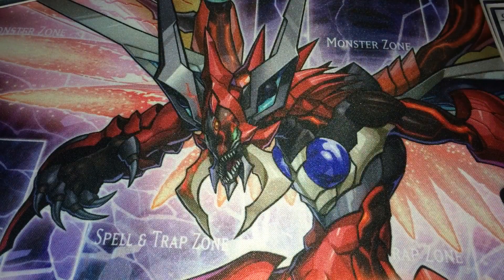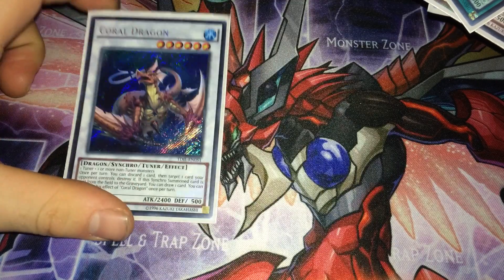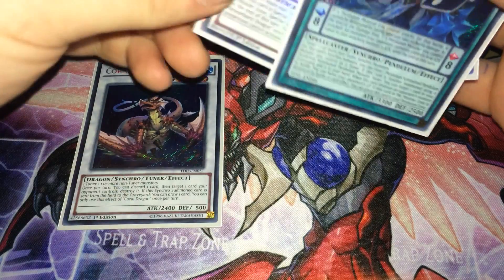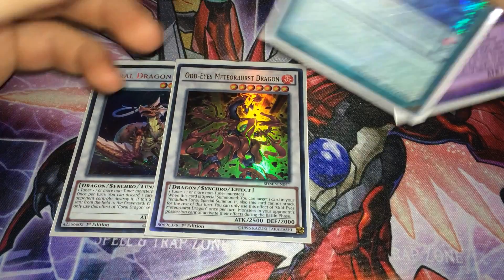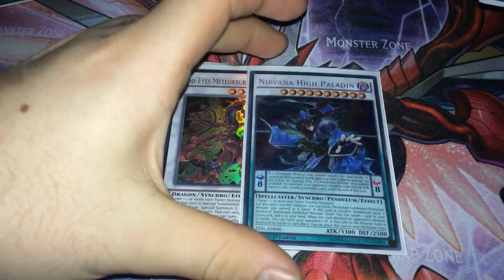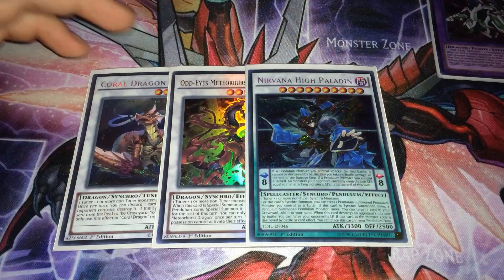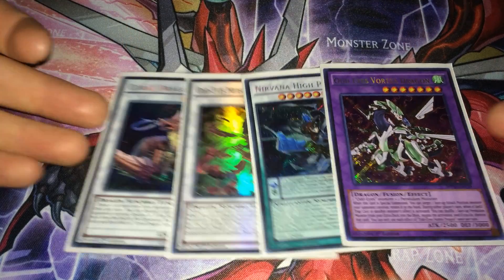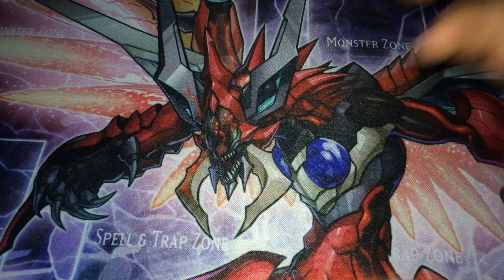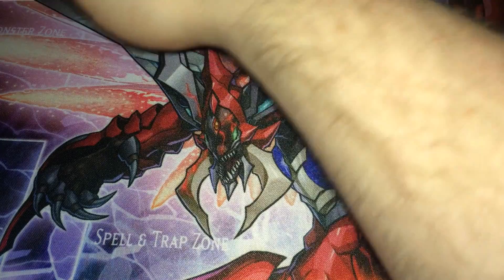You can go into all of them with this deck no problem. For the rest of the extra deck: Coral Dragon, synchro with a Level 3 and Level 3. Odd Eyes Meteorburst Dragon is your main combo piece for the combo I'm about to show you. Nirvana High Paladin, which I'll show you how to summon in a moment. And Odd Eyes Vortex Dragon, very good. I'll show you how to get into the combo as soon as we hit ten minutes.